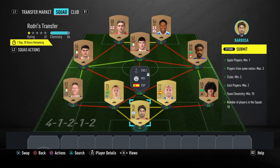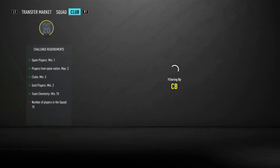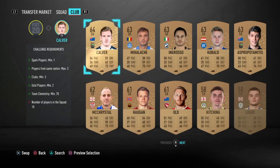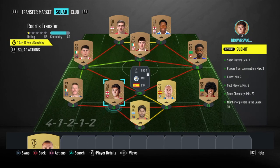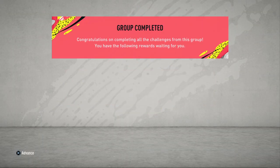We have Rodri's transfer here, which requires a Spain player, players from the same nation, max three clubs, minimum three gold players, minimum two team chemistry, minimum 70, and 10 players in the squad. As you can see, you don't need three gold players — you only need two. I put in three for chem purposes but it turns out I do not need it. So you just need the two gold players and some chem around your squad. You get a premium gold players pack, basically for free. That's one done.